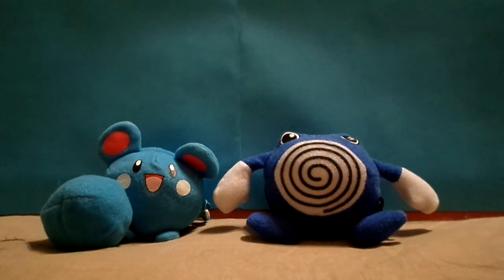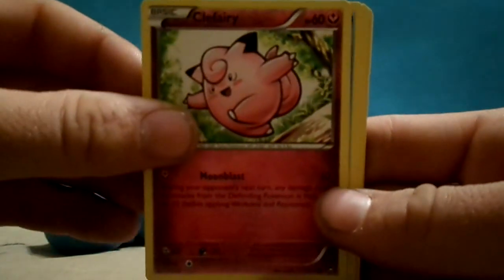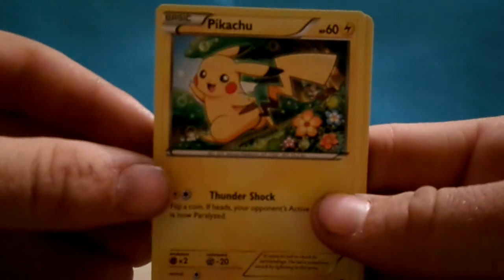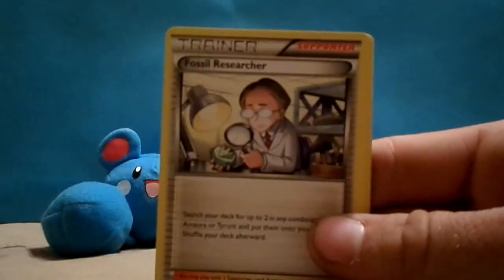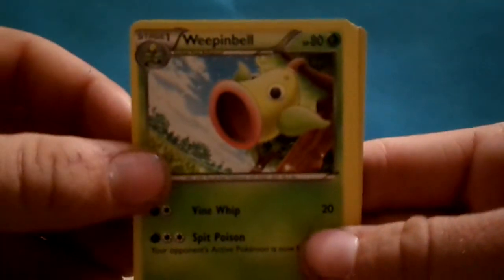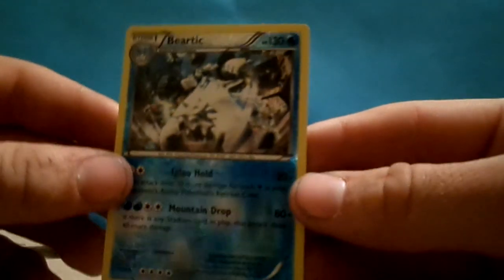Let's get right to it. First up here, we have Pancham, Magmar, Clefairy, Klauncher, Pikachu — he looks very happy — Raichu, also looks very happy, Fossil Researcher, Weepinbell, Jinx, and Beartick. There's a shiny one there.